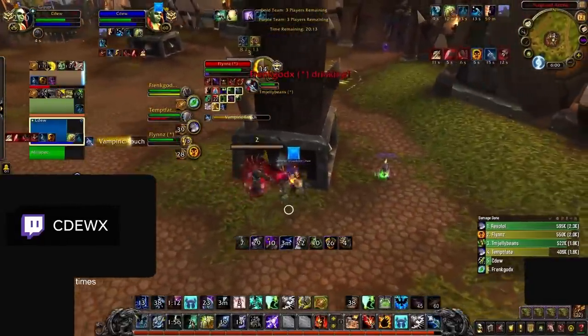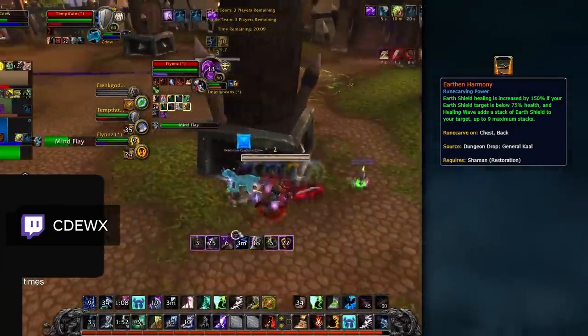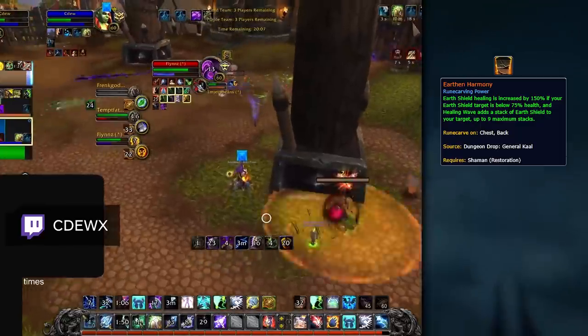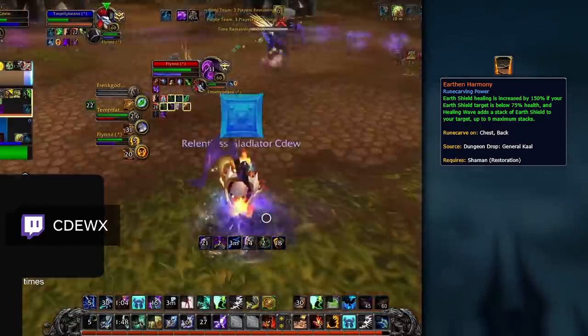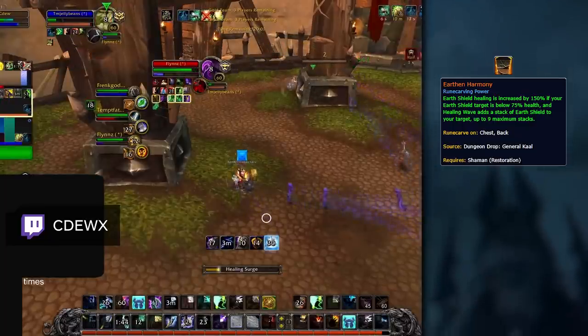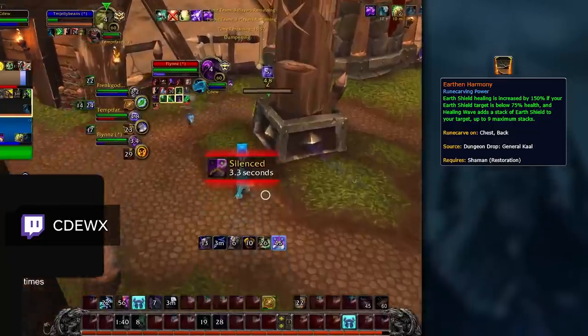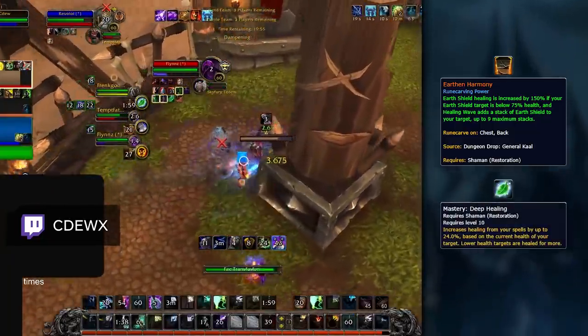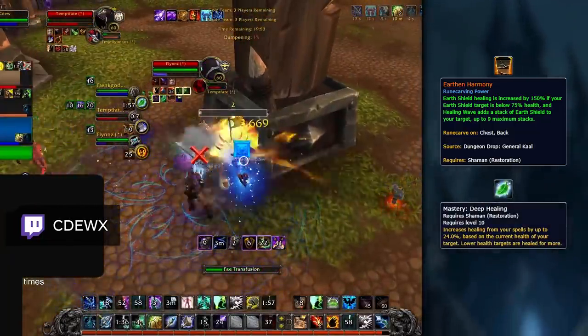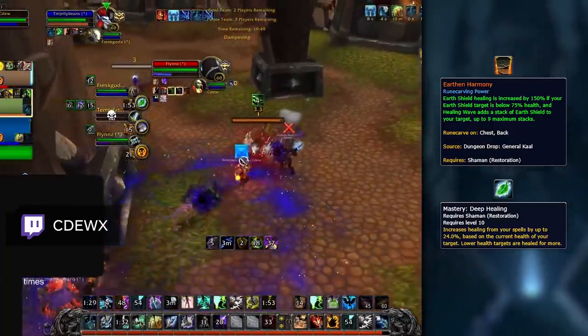Restoration Shamans have a pretty straightforward legendary pick with Earth in Harmony. Simply put, this power is budgeted well for Arena, giving you additional healing when your Earth Shield target is below 75%. This matches up well with the general playstyle of Resto Shamans, who rely mostly on their instant cast heals for their healing throughput. When combined with Resto Shaman Mastery, having a target below 75% HP will also give you stronger heals overall, duplicating the benefit from Earth in Harmony.